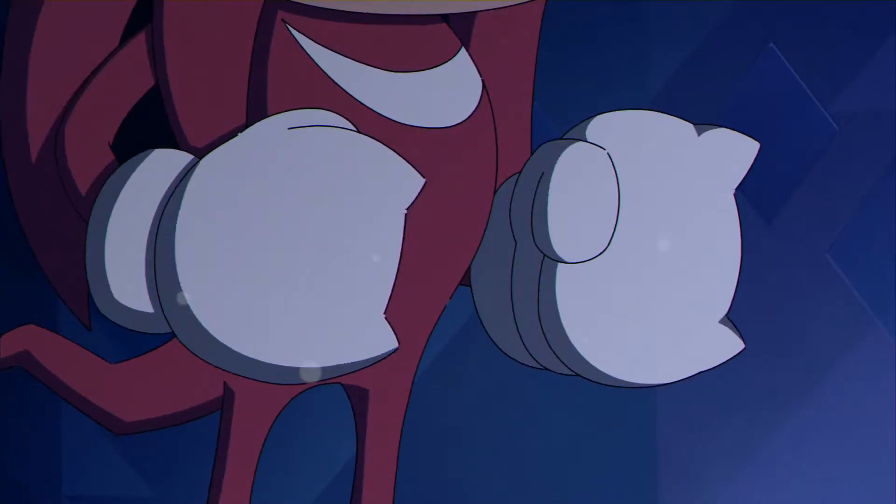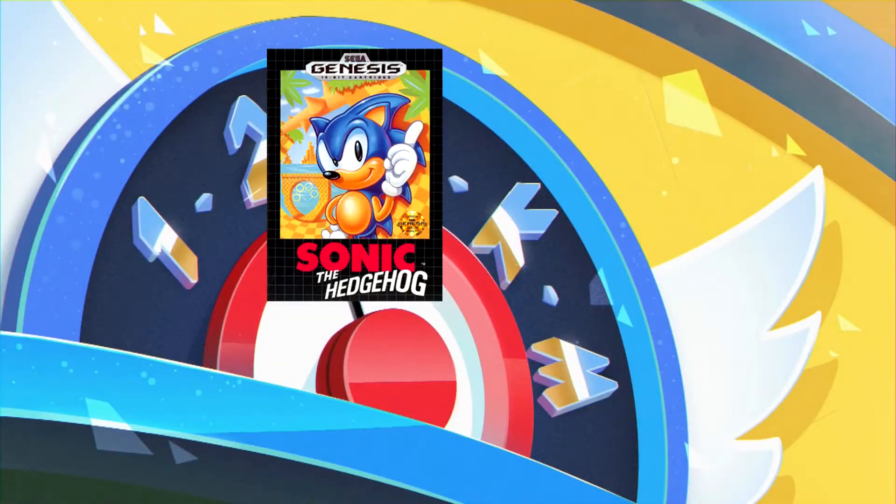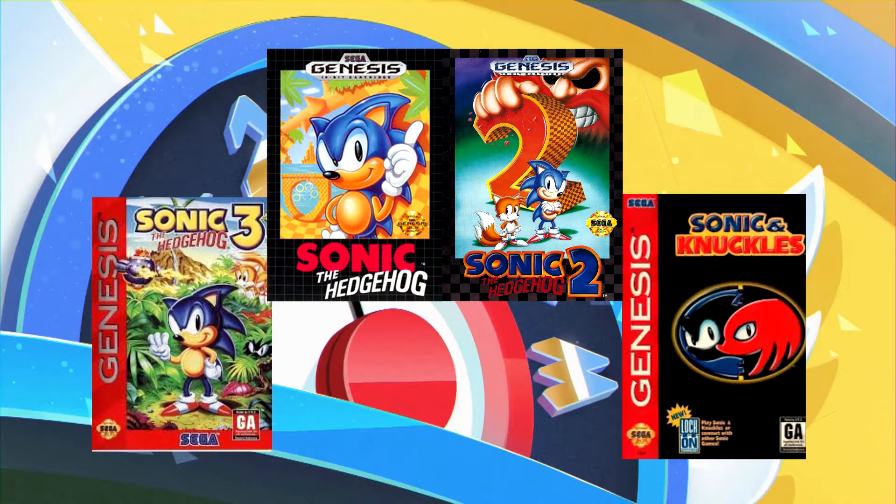At the start of the intro, Sonic, Tails, and Knuckles are in an elevator. The elevator shows floors labeled 1, 2, 3, K, and M. This is for Sonic 1, 2, 3, Knuckles, and Mania.